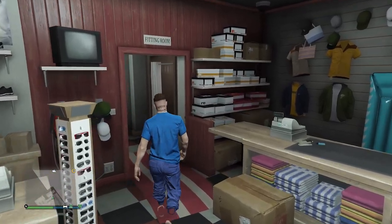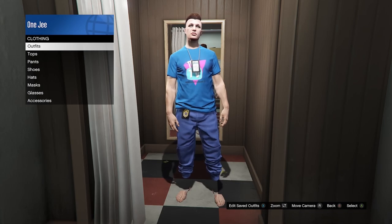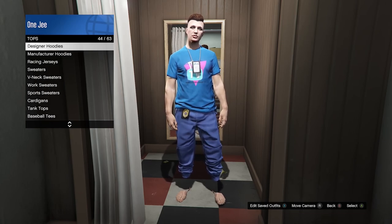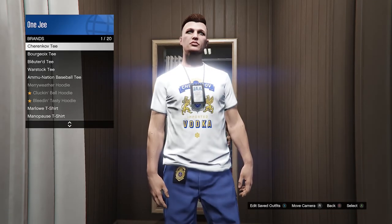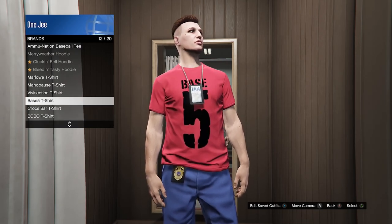What you want to do is hover over the t-shirt that you want to transfer the logo to. For example, go to Top, then Special Top. I have a Base 5 logo here — I can transfer that. Go ahead and find your Base 5 logo in Special Top.